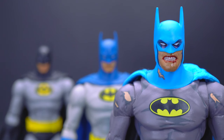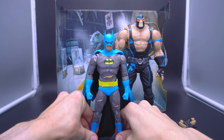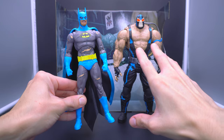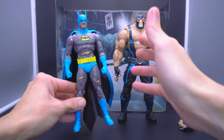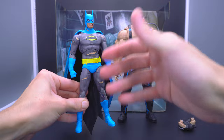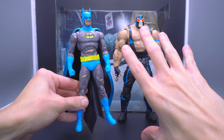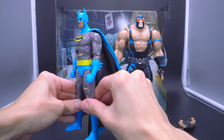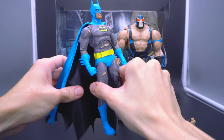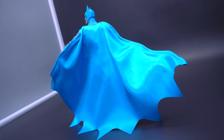The battle damage head sculpt fits the context of him being bundled with Bane — if he came by himself it would be even more awkward, but coming with Bane and putting them in poses iconic to the back-breaking imagery, it fits the bill and will really complete someone's shelf. That said, the biggest new addition to this 2.0 is frankly also literally the biggest thing on the figure: the fabric cape.